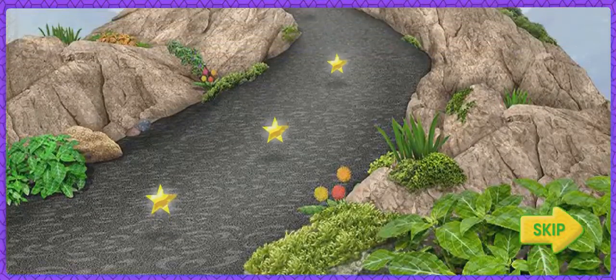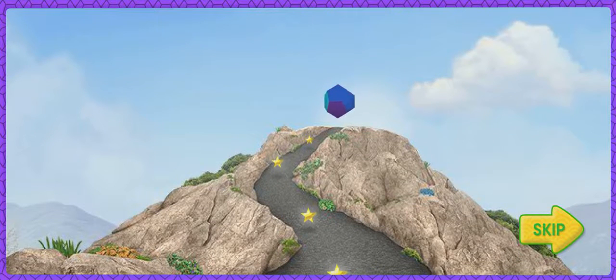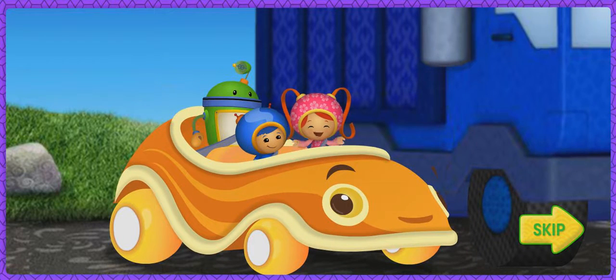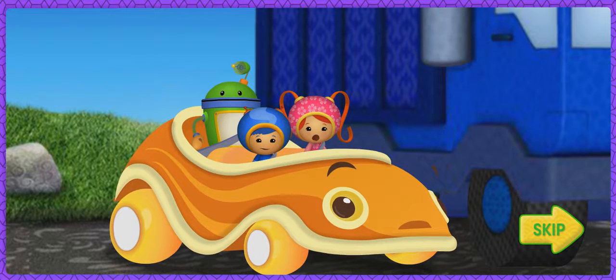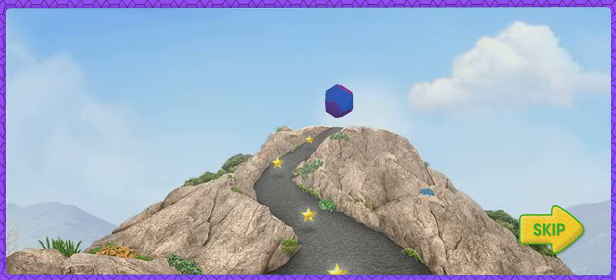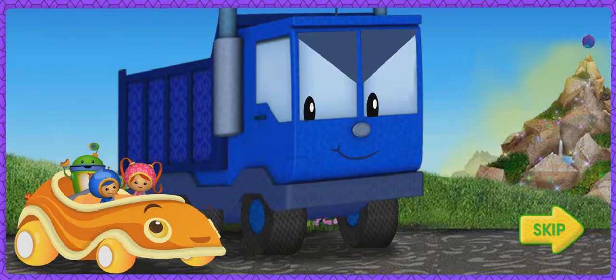There are magic stars all over Shape Mountain! If we fill the dodecahedron with magic stars, it will give Umikar super flying power! Umikar has always wanted to fly! But Dump Truck wants to get the dodecahedron and fly too! We're gonna race! The first one to the top of Shape Mountain gets the magic dodecahedron!